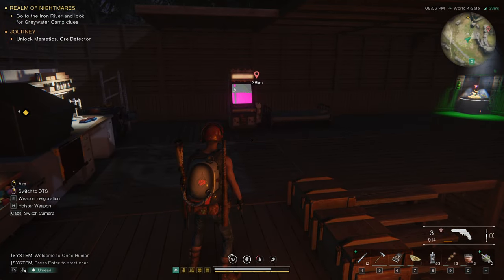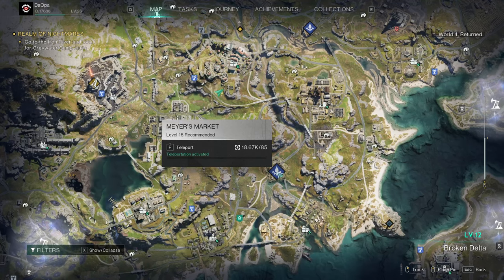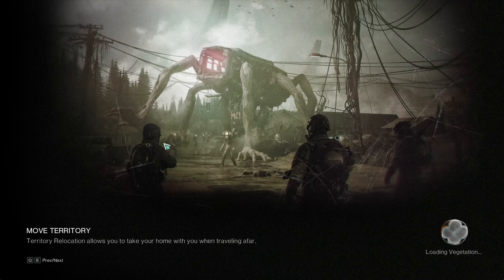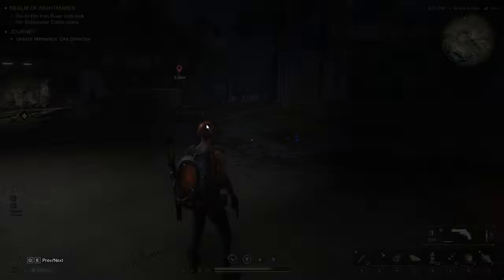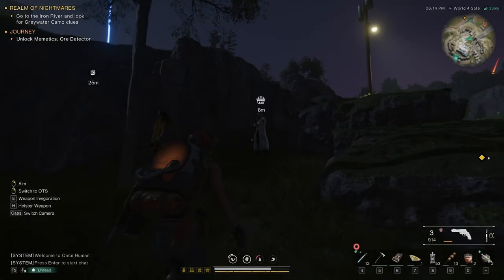Then go to a town — I'm going to go to Myers Market and teleport in here. Let this load up. At the market, head to this guy over here.